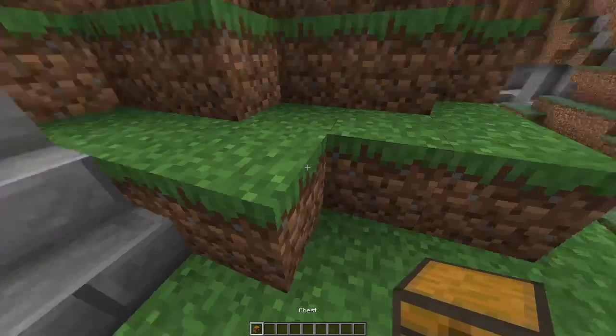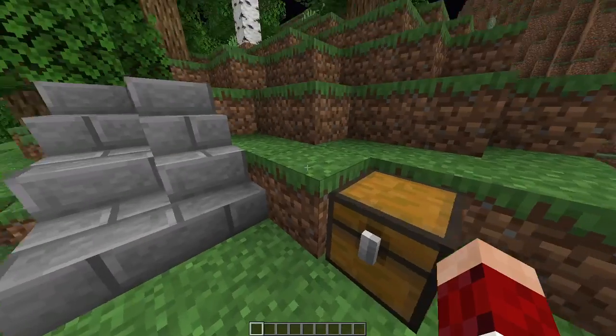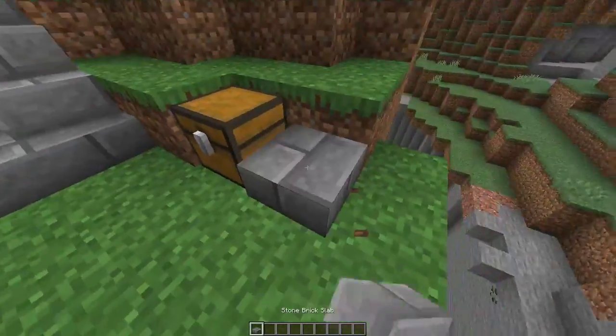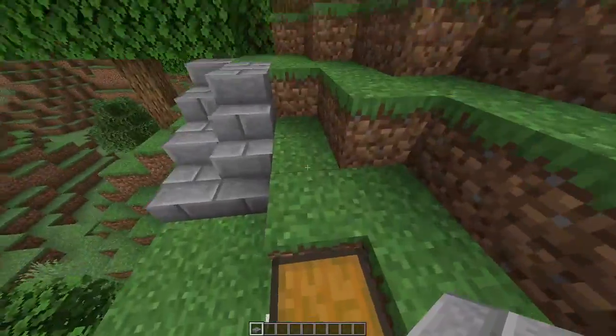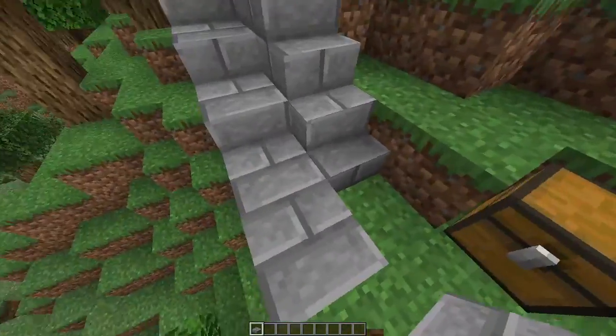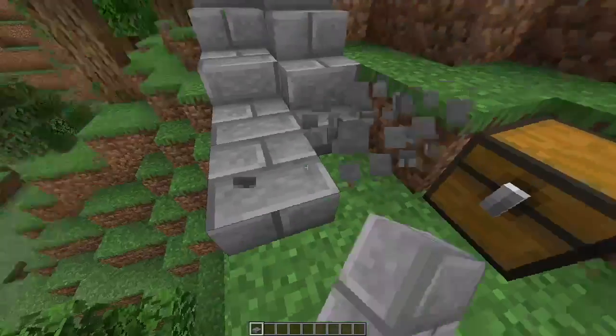Now, Minecraft chests — they have a slightly smaller hitbox than a block. So you can walk up a chest and then walk up a block, just like you can walk up a slab to go up to another block.